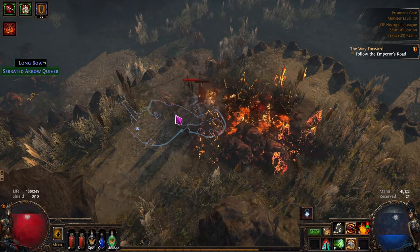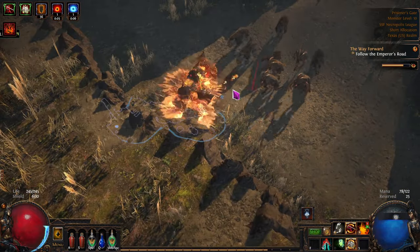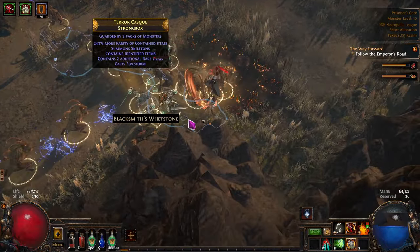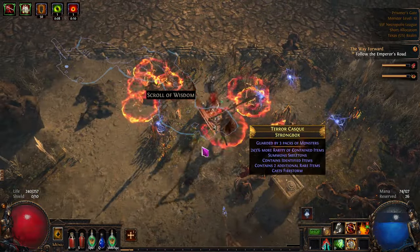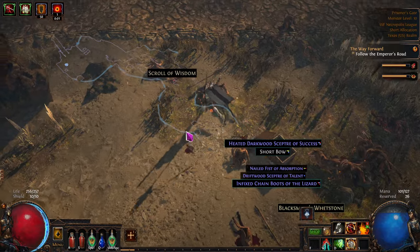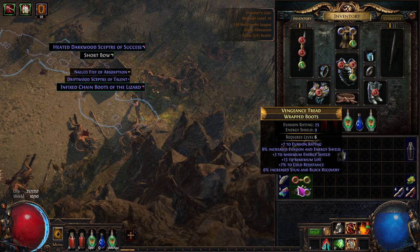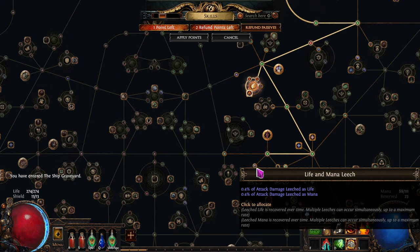I'll be using a lot more mana, but that's okay. That feels powerful. First strong box - let's open it and step away from it just in case it explodes. And what do we get out of that? Some stuff - it's identified, nice. Take this and this. And that - a shield and some boots. Movement speed? Nope - but sellable. And let's spend the other point - we spent one here, now we're finally going to get some leech back on mana and life too.